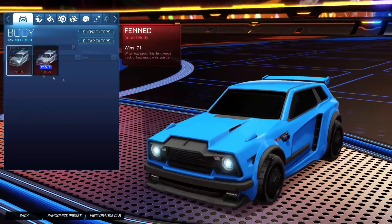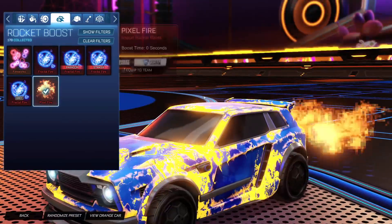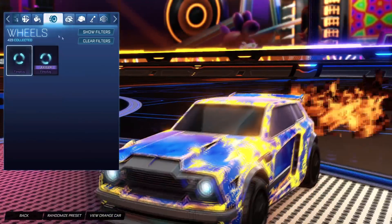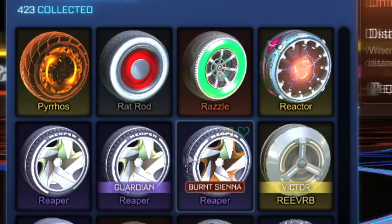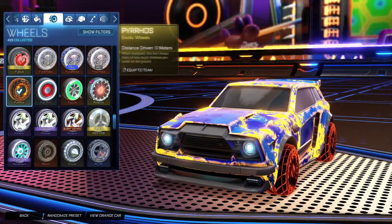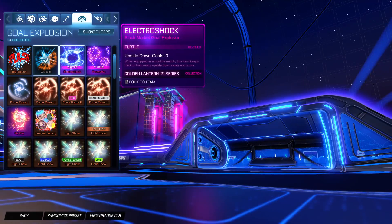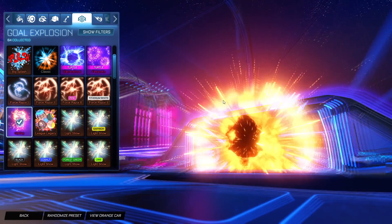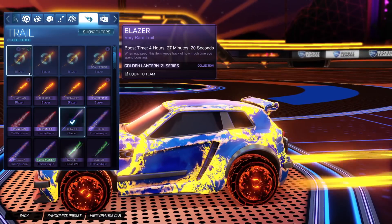This is essentially the car you can make with this bundle. We've got a Fennec, a Fire God, Pixel Fire Boost which is really loud, and then Pyros Wheels — which are actually inverted Pyros Wheels but they're just called Pyros Wheels. They're really weird. And then Hellfire Goal Explosion, which is a really nice goal explosion. And then the Blazer Trail all fired out here.